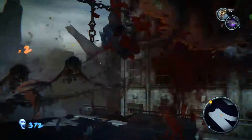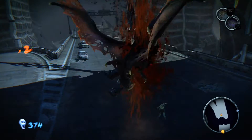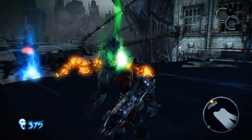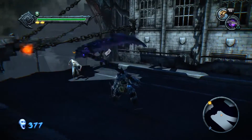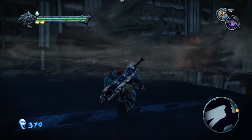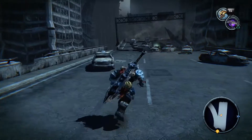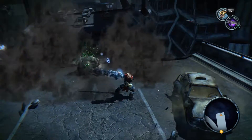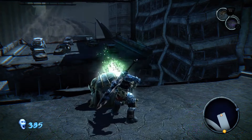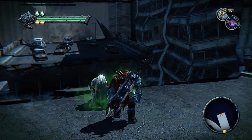If you are low on health for some reason, do not worry — a lifestone shard is coming up. The lifestone shard is just on the left-hand side. Just walk all the way through to the end. This is definitely the fourth Blackstone Shard. We've completed it — so we got a new skeleton icon. Two skeleton icons right now.